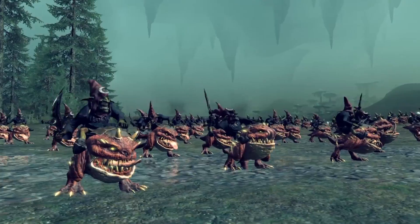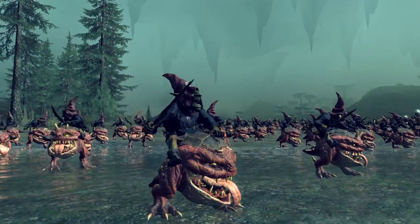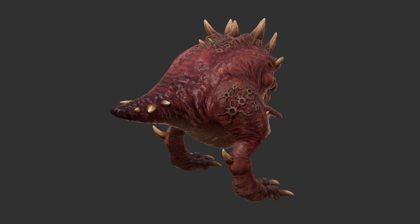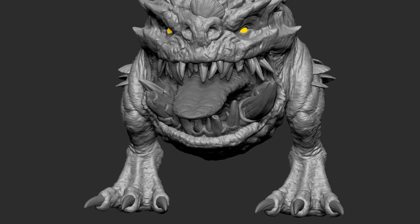A task like the squig would take somewhere around 20 days of modeling and texturing time. The biggest issue from the miniatures for us is functionality for the animators — essentially making it so that this thing can move in a way that'll be noticeable and easy for people to see. From a distance the feet are so small that you wouldn't really notice anything, so we opted to give them legs more similar to the mangler squigs or the great cave squigs, so they can have a bit of a stride rather than just being a giant bouncing mouth.